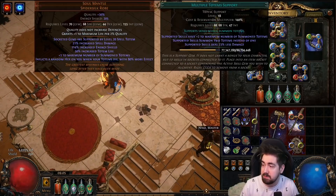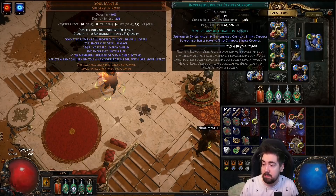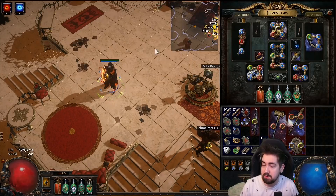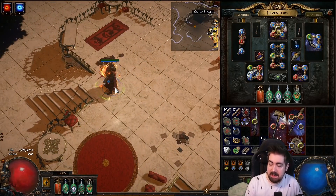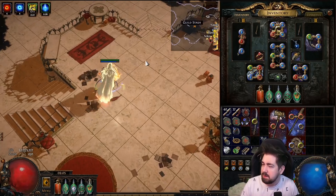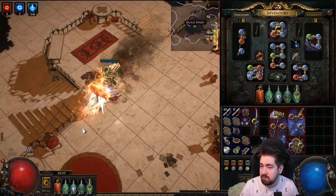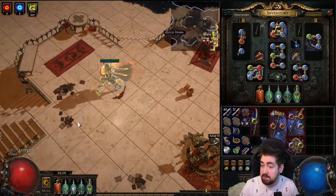As far as gem links go, my character uses Forbidden Rite with crit damage, faster casting, void manipulation, crit strikes, and multi-totem. Some people are using greater volley — I'm using the splinter gem for two additional projectiles — but from all my testing it never overlaps more than five projectiles on a boss anyway, so greater volley and volley didn't seem worth it. I feel like I have enough projectiles already, but I was still going to experiment more with that.